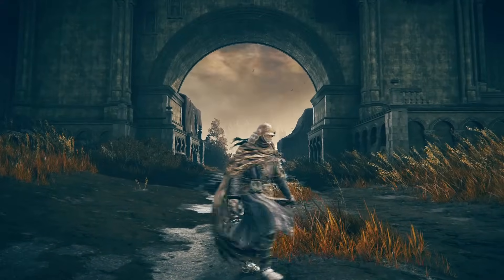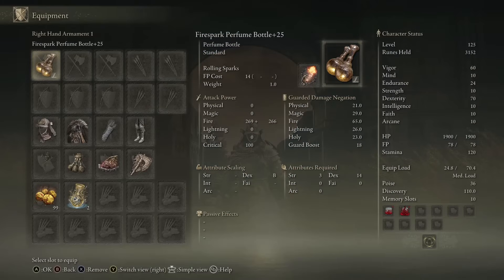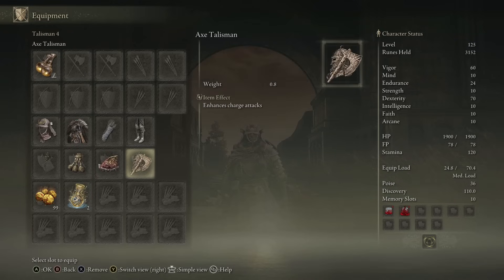For the first perfume weapon of the day, here I have the Fire Spark Perfume. It deals fire damage and it scales with Dex. The ash of war that I'm using is Rolling Sparks. I will most likely use these talismans for the entire video.